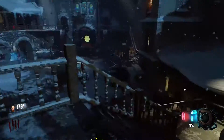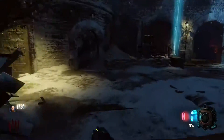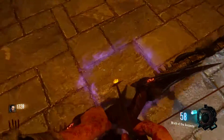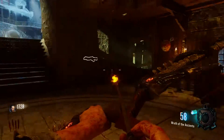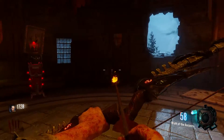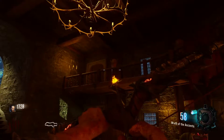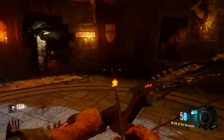The next step is going to require you to run over to this courtyard area, and what you're going to have to do is look over at this room — there's going to be a purple square on the ground. What you have to do is knife a zombie on top of that purple square, exactly on top of it.